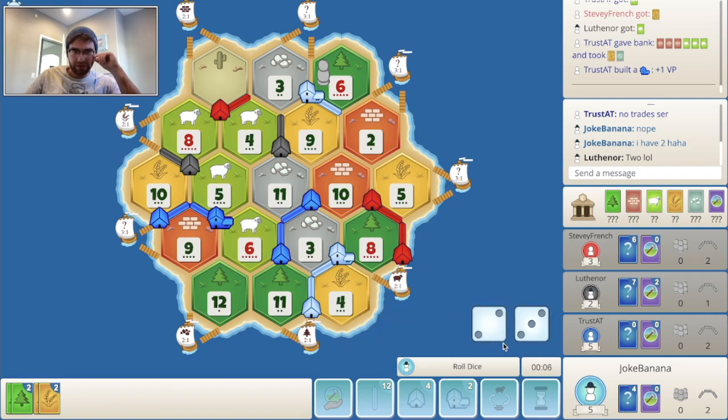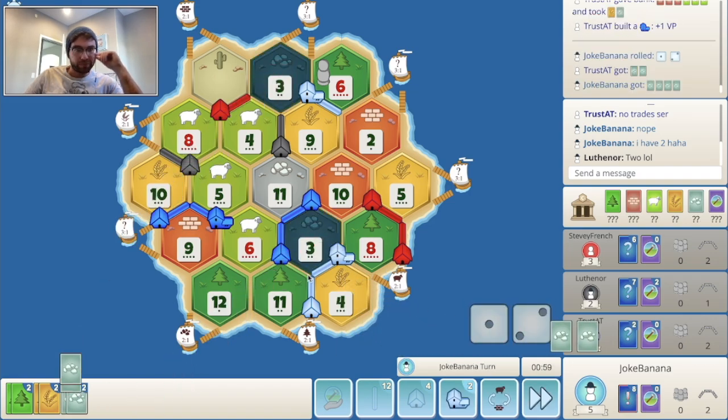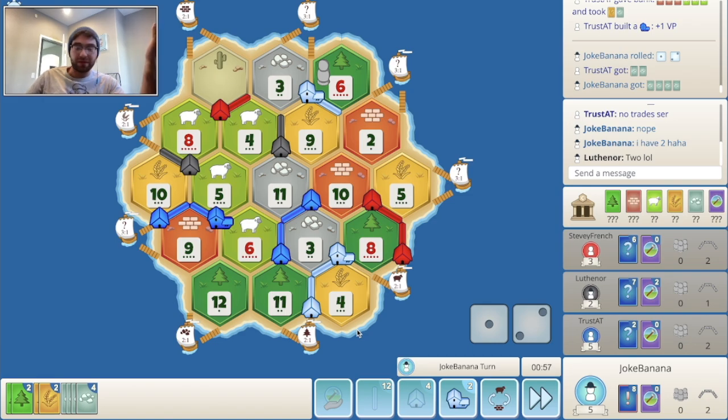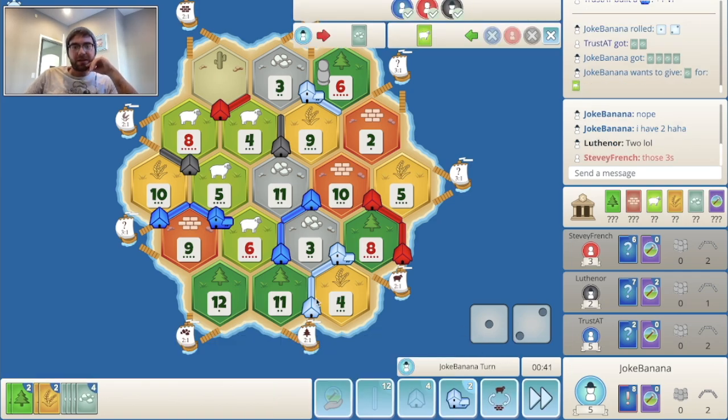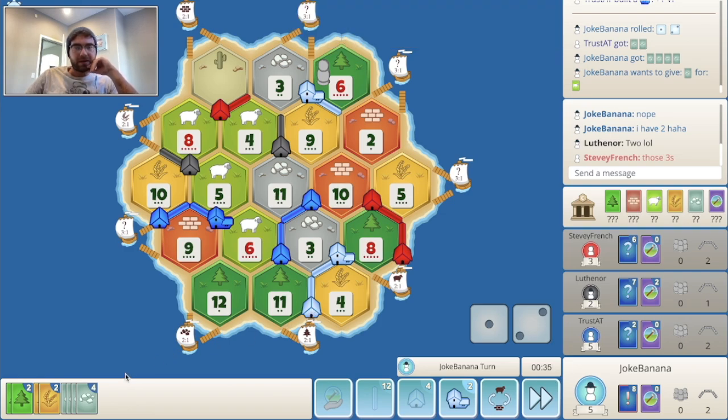Blue is building like crazy as well. Or we just build another city — city on the 4-11, sure. I feel like we take the city because that makes my 11 roll really good as well, and my wood port is really handy. Yeah, build the city and pass. I'm already getting targeted, so let's just build another — why not?